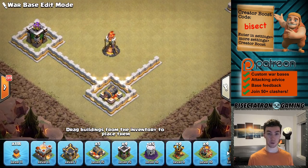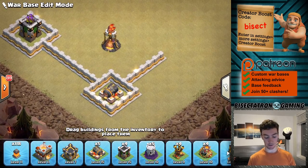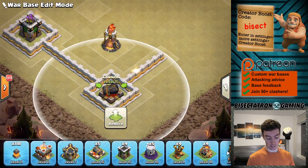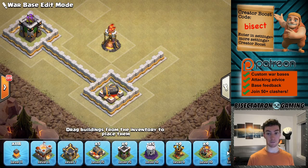Now you can also implement this in the corner of the base — as you can see here we have an inferno tower compartment. This is something I like doing at Town Hall 11: putting a cannon or an archer tower in a corner of an inferno tower compartment.